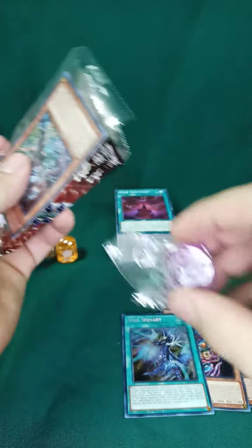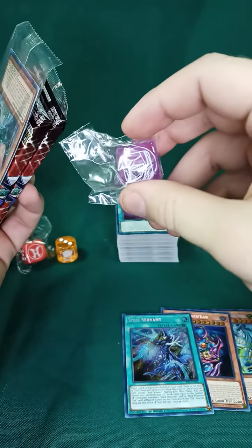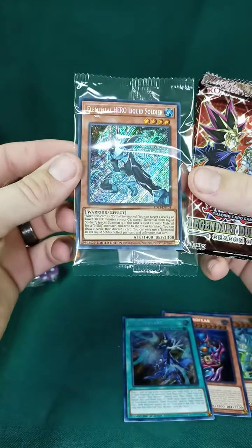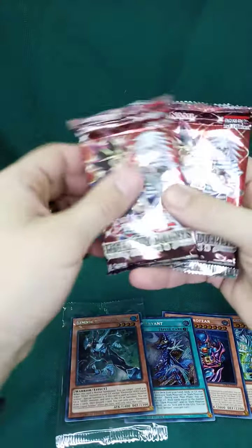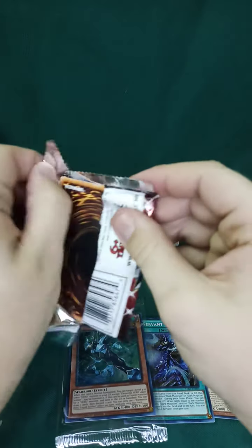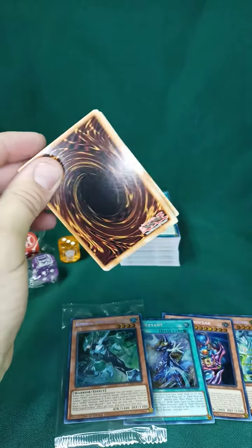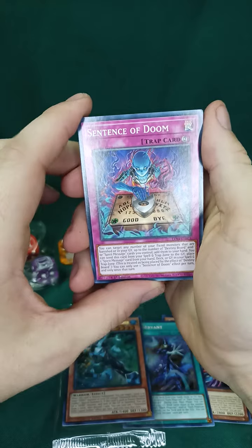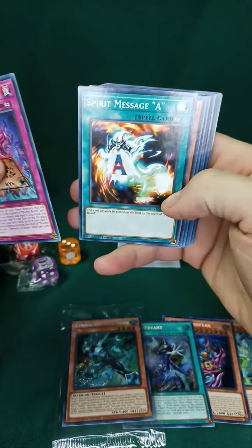We got the Dark Magician dice. Yeah! And we got the Liquid Soldier as our secret rare. I don't know what he does, I'm sorry. I'll open him here in just one second - I want to get through these packs first. Thank you guys for coming by and supporting us. We really appreciate it.